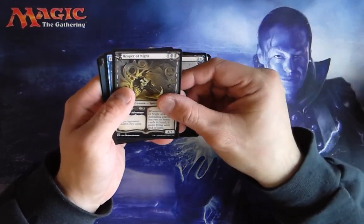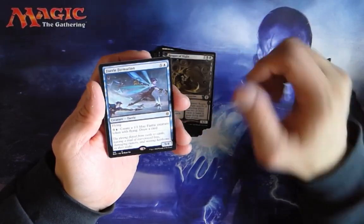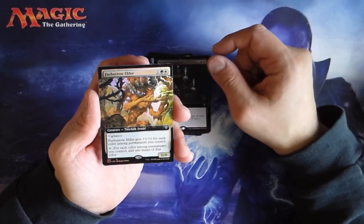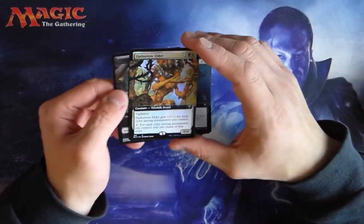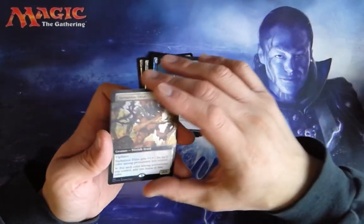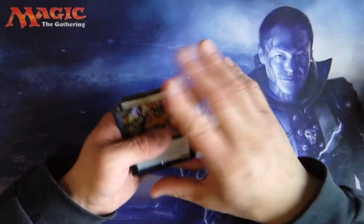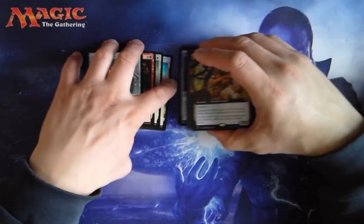We got a Queen of Ice and a Reaper of Night. Fairy Formation — I'm not really sure where this is from, I think it's from Brawl maybe. We got a Witch's Vengeance, that's our extended art. And we got a Fabro Elder in extended art. Wow, that's pretty good — kind of like a druid. That's our first pack. So we got Witch's Vengeance and Fabro Elder. I'm going to split these up a little bit.